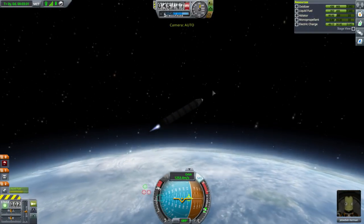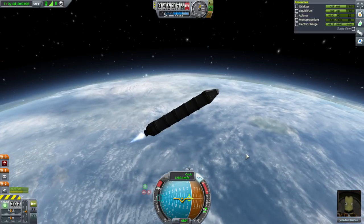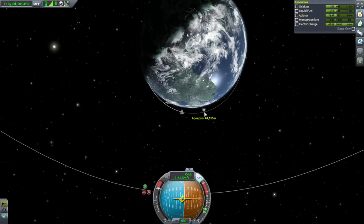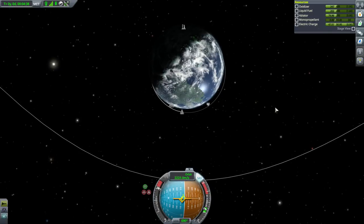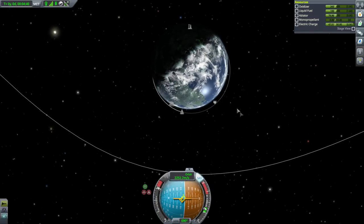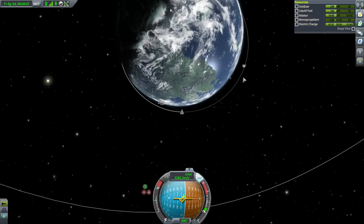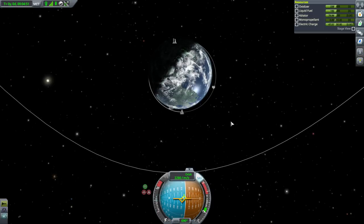We're not going up enough, so going to stability assist and tilting up a bit more. You can see this engine takes a much longer time to accelerate us to orbit — but that's good. Our apoapsis is creeping away. What's going to happen is we'll have one end in space and the other still in the atmosphere. The close-to-apoapsis burn will be longer but it's much closer to being a single continuous burn with this engine. Let's complete orbit first — actually, let's take a peek at where the moon is.